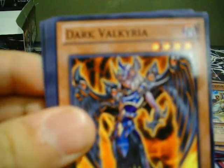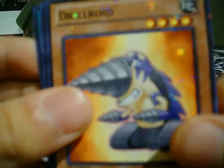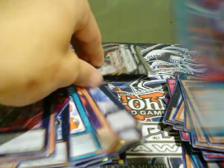Gilosaurus, Dark Valkyria. Star Foil: Drillroid. And a rare: Grannosaurus. Oh, Enemy Controller too.